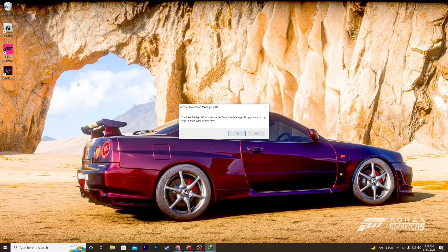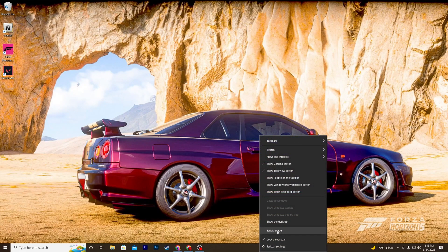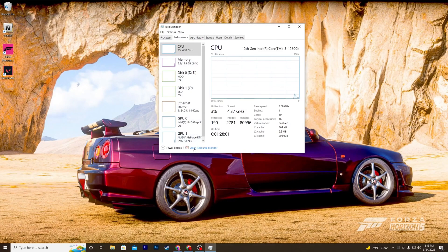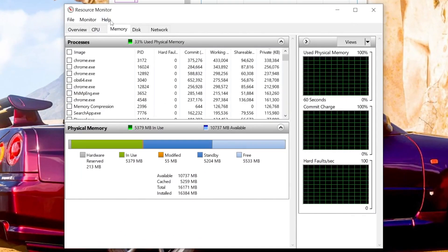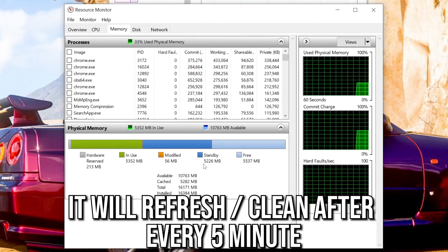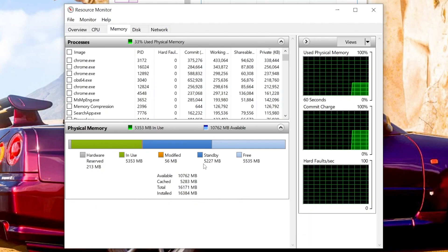Close the Task Scheduler window. To check the standby memory on your computer, right-click the taskbar, go to Task Manager, click the Performance tab, and open Resource Monitor. Go to the Memory tab — here you can see the standby memory currently captured by Windows. This software will automatically refresh and clean up that standby memory.